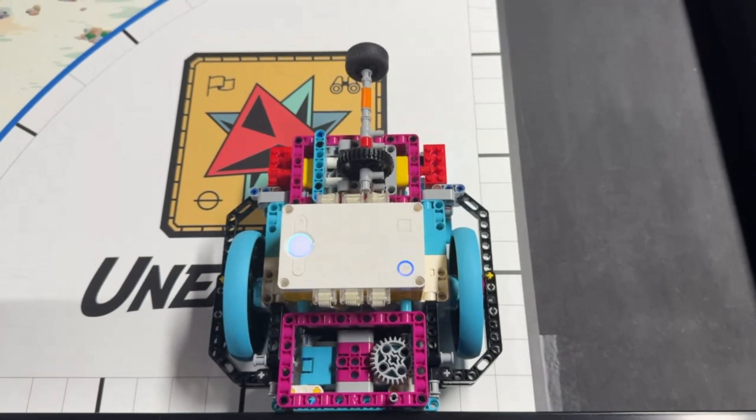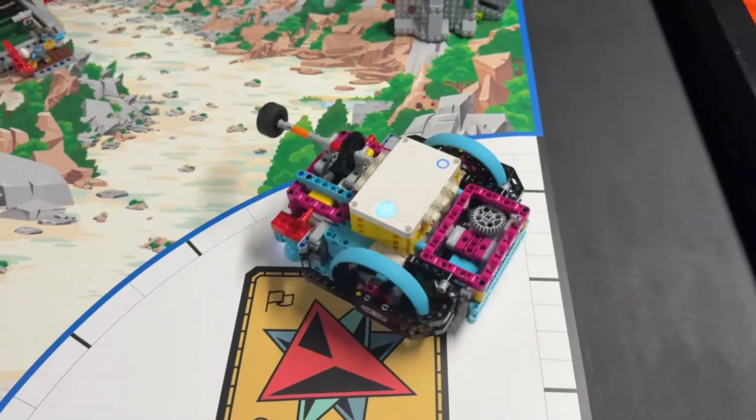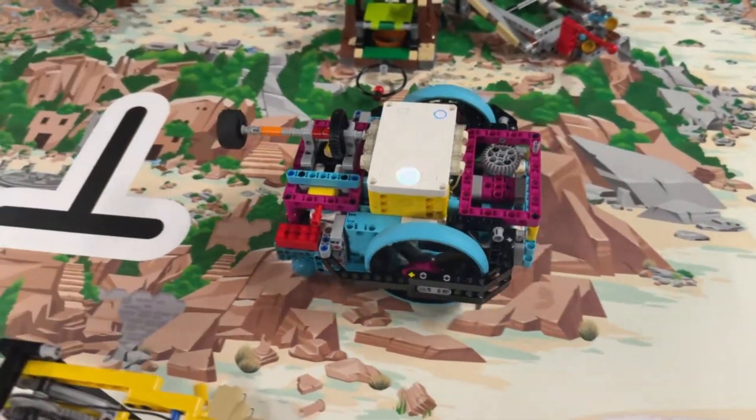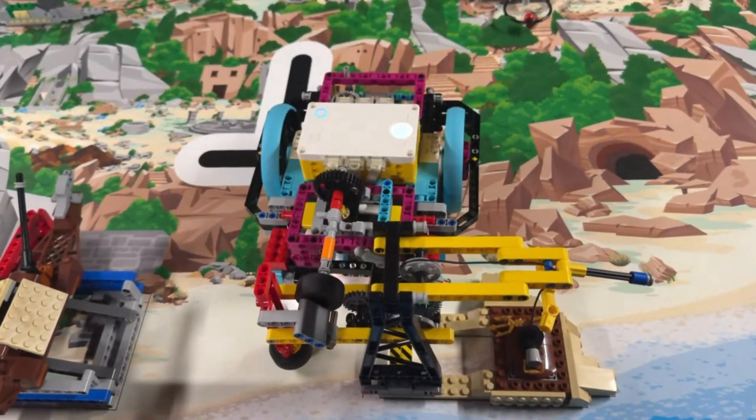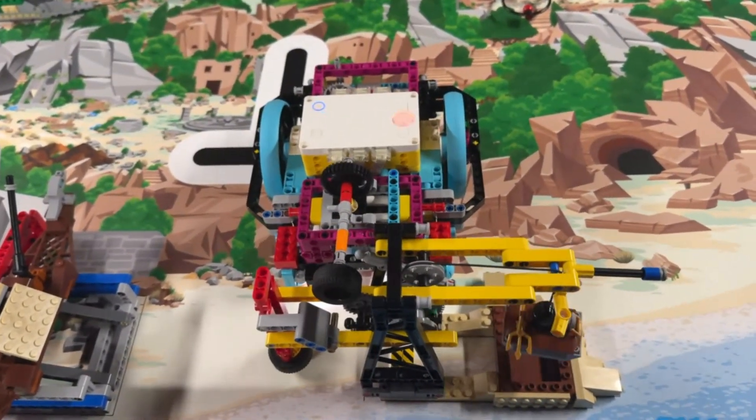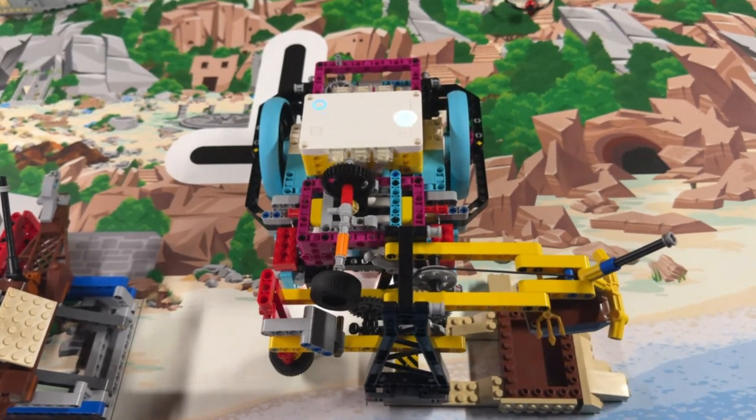In both of our solutions the robot approaches the crane from the north. In the first solution the robot positions the wheel of the attachment above the gears that drive the pulley. The motor spins the wheel quickly, turning the gears, winding the string, and raising the artifact in just seconds.